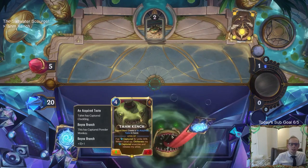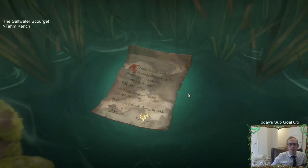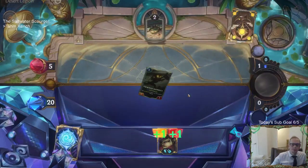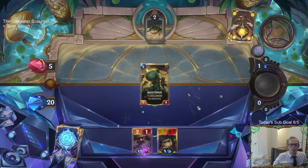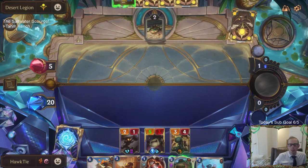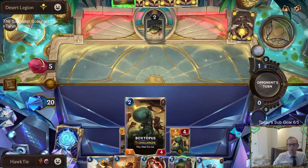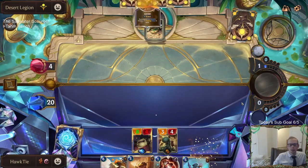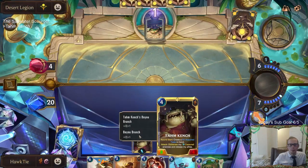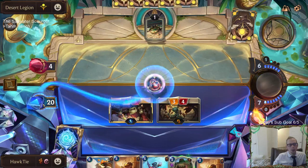This is a cool interaction between Tahm Kench and Boxtopus. We ate up the Boxtopus - it was a three-one and it's going to come back with the level up as a three-four because it comes back as summoned. The 'play - deal three damage to me' isn't going to happen because we didn't play it, it was just summoned. So I'll just send on in here - I don't think we can go above 20 health, might as well double check though.